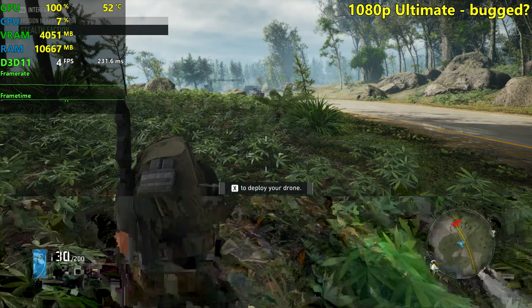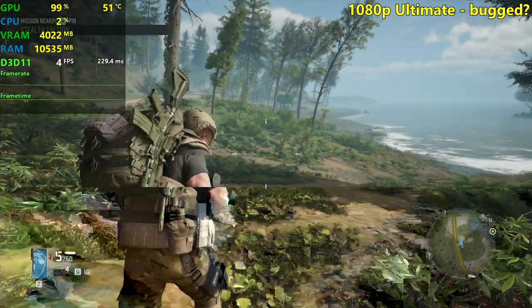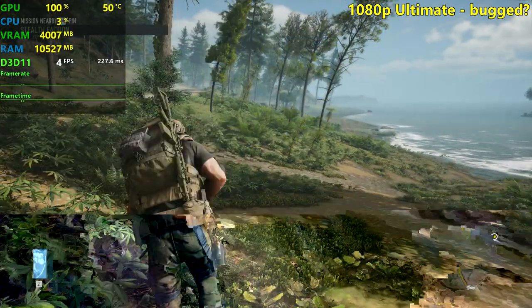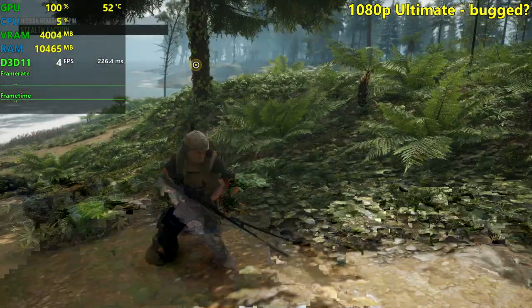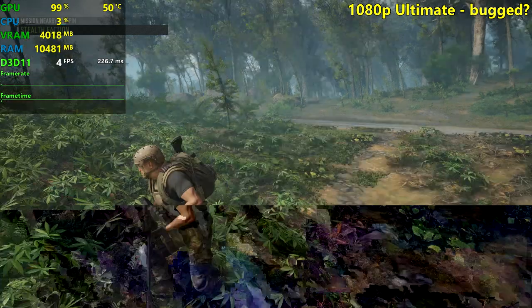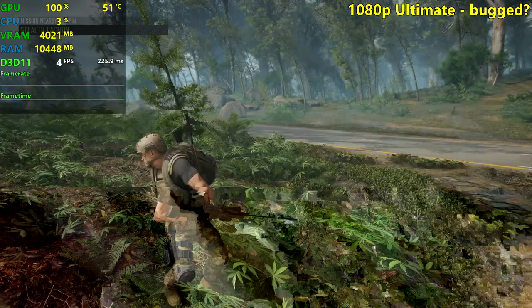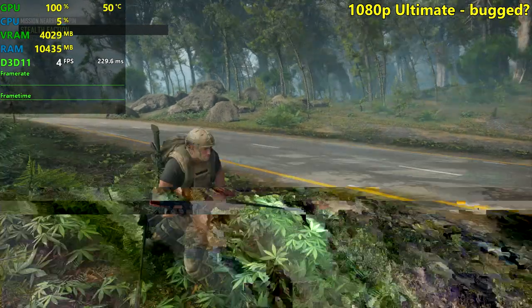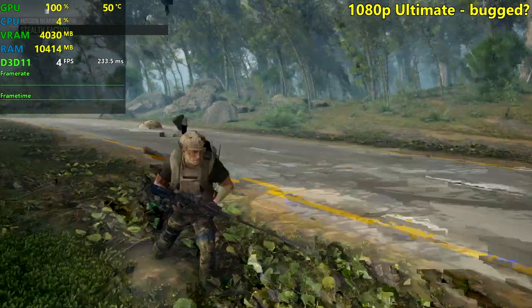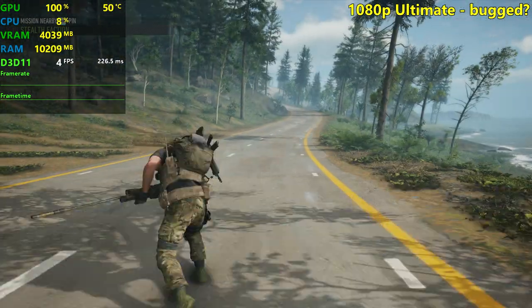This is not playable, obviously — 4 FPS. I was actually expecting like 20 to 25 FPS, which we'd probably get at ultra settings. I'm pressing W and the character is just moving around weirdly. You should never play this on ultimate settings if you're getting 4 FPS. But the game looks awesome — it's an awesome slideshow. If you're interested in some PowerPoint presentations, just set it on ultimate and enjoy.